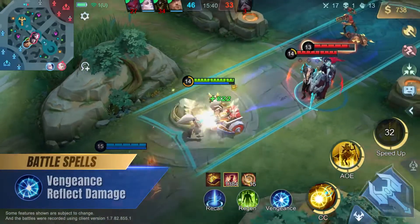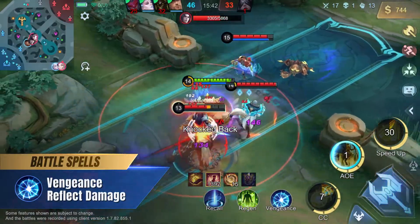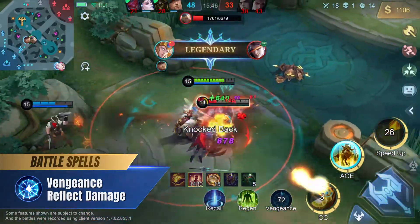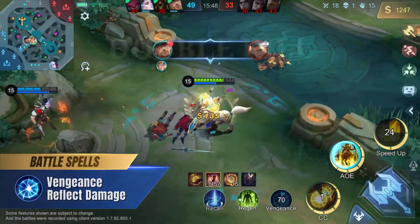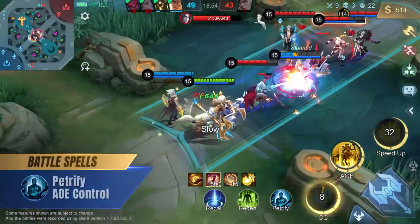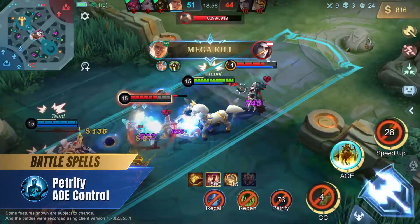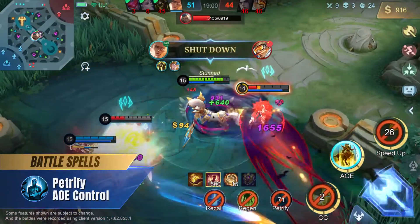We recommend the Vengeance battle spell for Hylos to increase his survivability, so he can stay in the midst of the enemy for his second skill. Hylos can also take Petrify to get another CC ability, and Petrify's range also matches perfectly with Hylos's second skill.